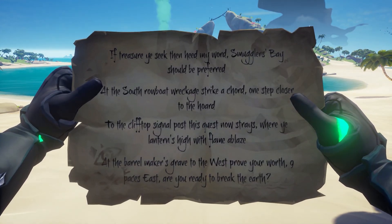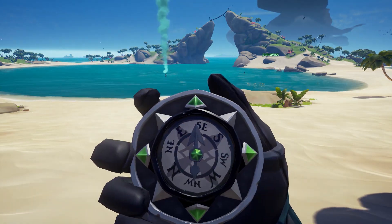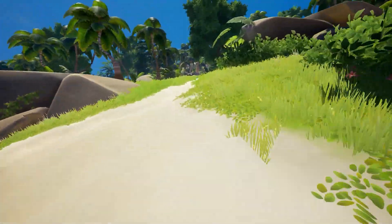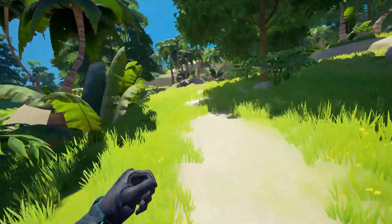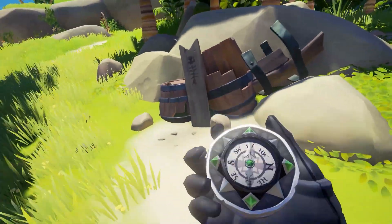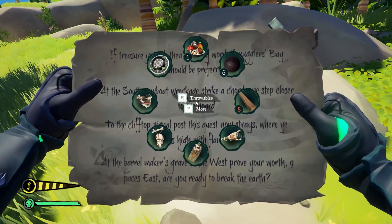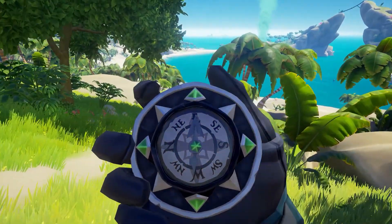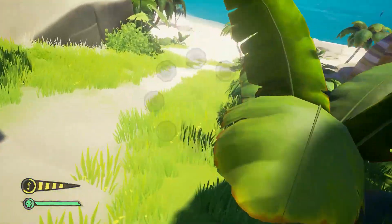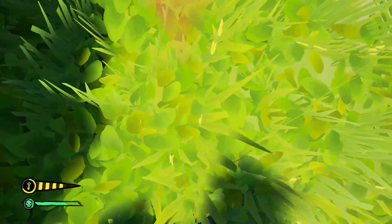Finally we need to find the barrel maker's grave. This is located to the west side of the island, so get your compass out, make sure you're facing west and as you can see we're going up the hill. Keep going on this hill and it should directly be there. We're currently facing west and all you need to do is get your compass out, head nine paces east. Here's a reference to the background so you can get your bearings — just dig and there we are. You can see you just found it lovely.